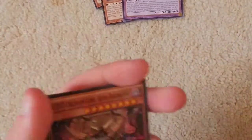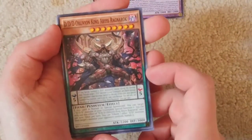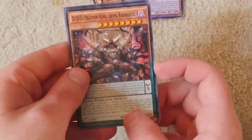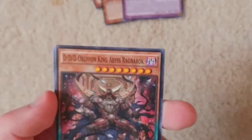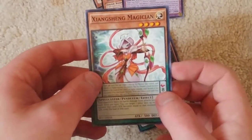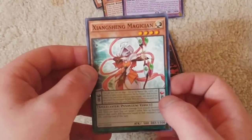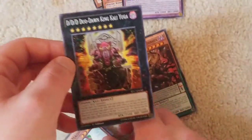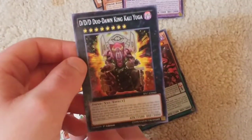Last pack — see what we get out of it. Different Dimension Demon... Oblivion King Abyss Ragnarok. Wow. Look at that — 3,000 defense! Holy crap. My autofocus was shut off for some reason. There we go. So they've got this guy, and then it's an Xyz monster! It's a Different Dimension monster! Different Dimension Dawn King Kali Yuga.